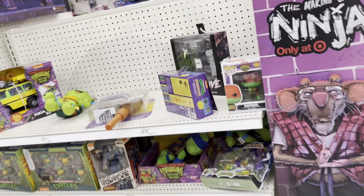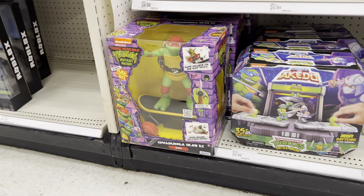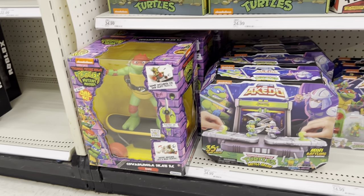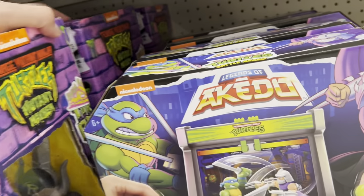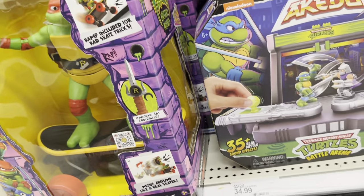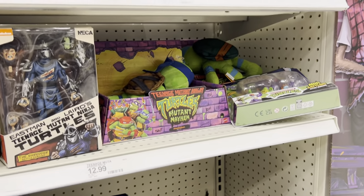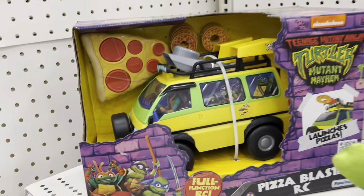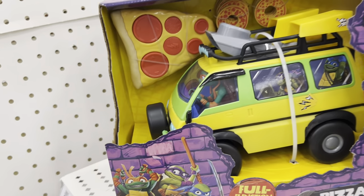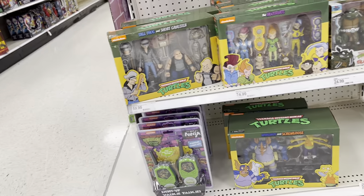Oh we got more Ninja Turtles in stock! What do we have here guys? We got the gnarly Cowabunga skateboard — are they all the same? Yeah they're all the same, okay so that's Raphael. Then we have these little ones here — that Raphael Funko is pretty gnarly guys, really sweet man. And you get the pizza blaster RC. They are really advertising this one — this movie comes out soon in theaters!